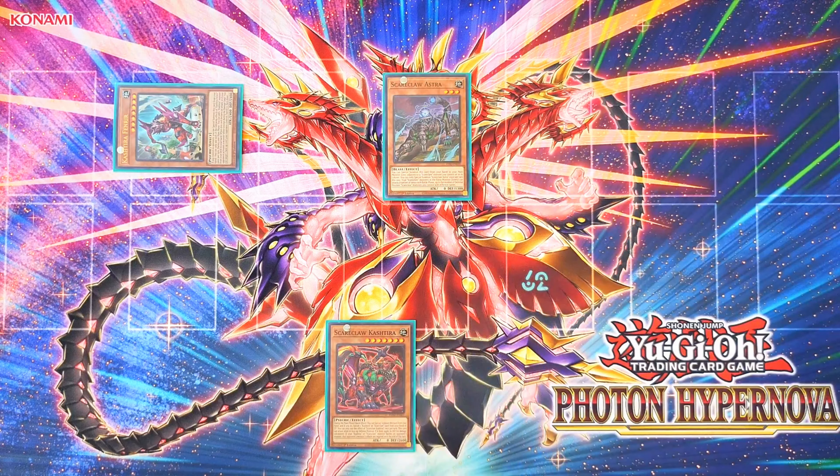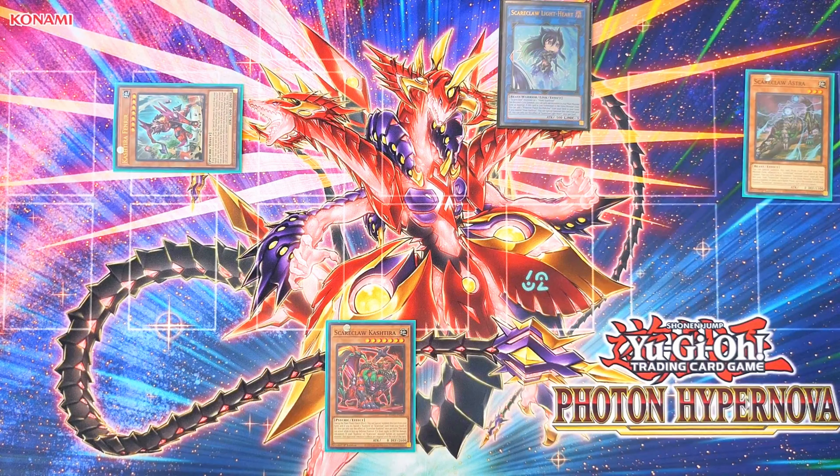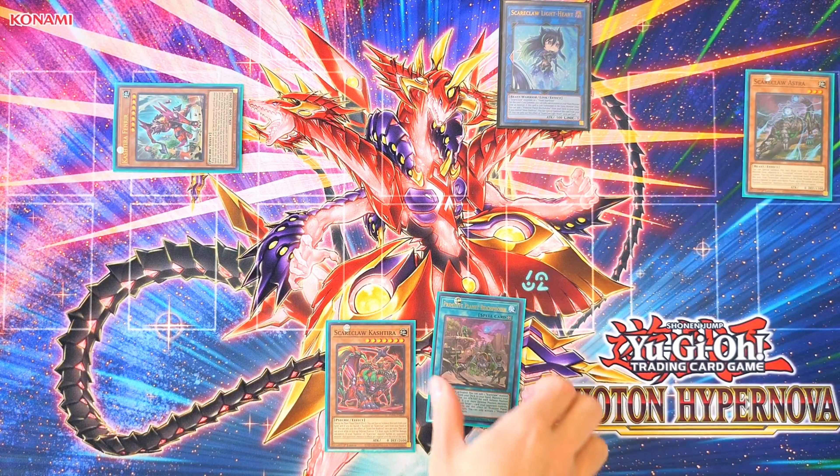Normal Summon Astra and send it to the grave. Link Summon Lightheart and activate Lightheart's effect to add Rhythophobia to the hand.